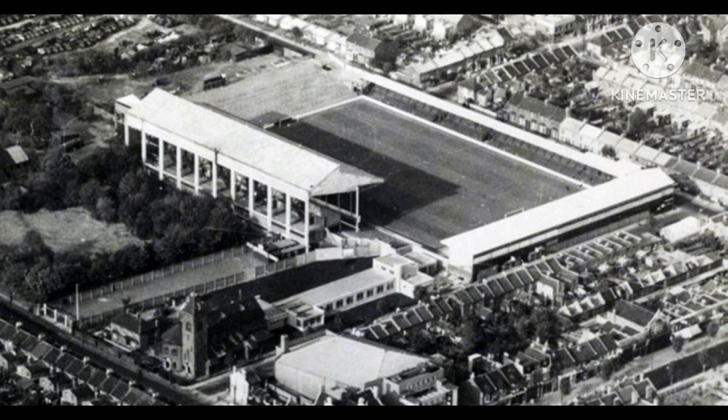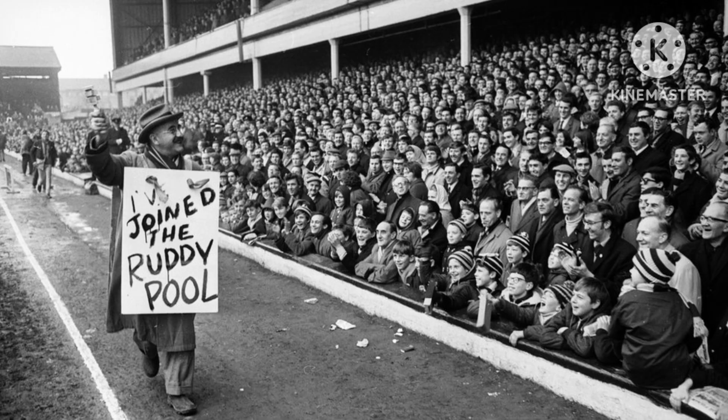West Ham United took up tenancy of the Boleyn Ground from local club Boleyn Castle in 1904 after the two clubs amalgamated. West Ham United rented Green Street House and grounds in East Ham from the Roman Catholic Church from around 1912. Green Street House was known locally as Boleyn Castle because of its imposing nature and association with Anne Boleyn, who had either stayed at or, as some believe, owned the house. Hence, the ground became known as the Boleyn Ground. It was also often referred to as Upton Park after the London area where it was located.